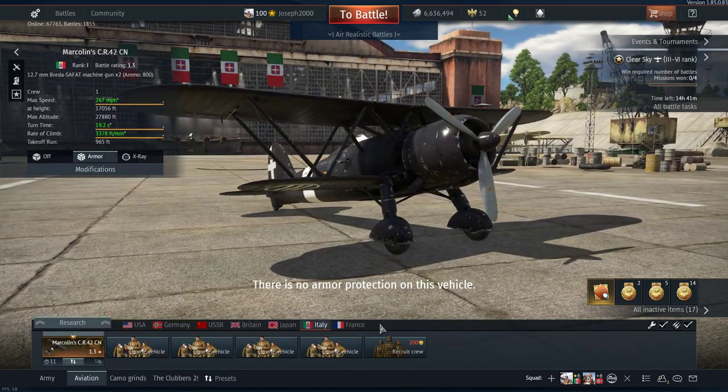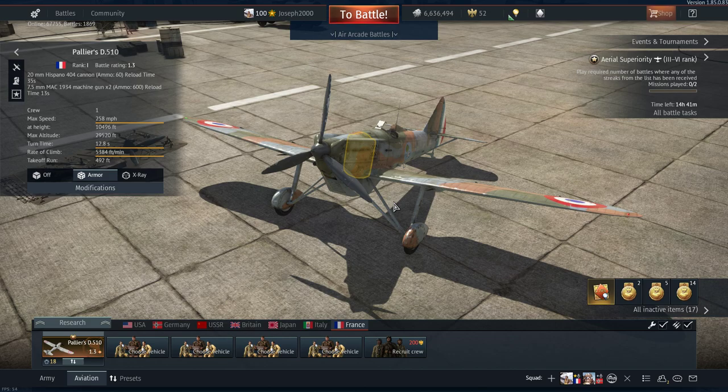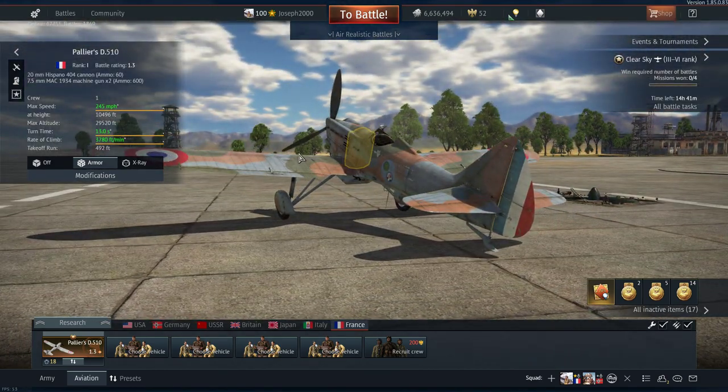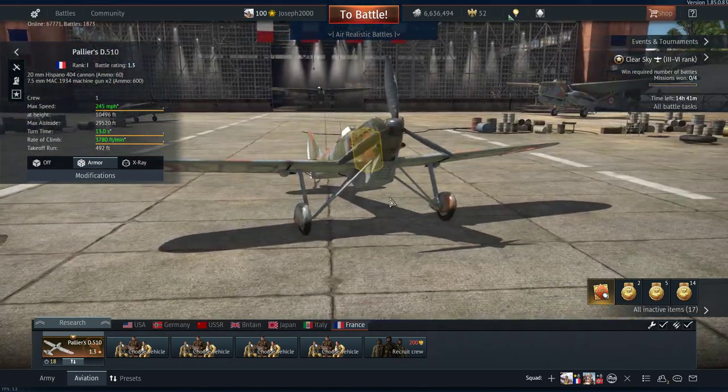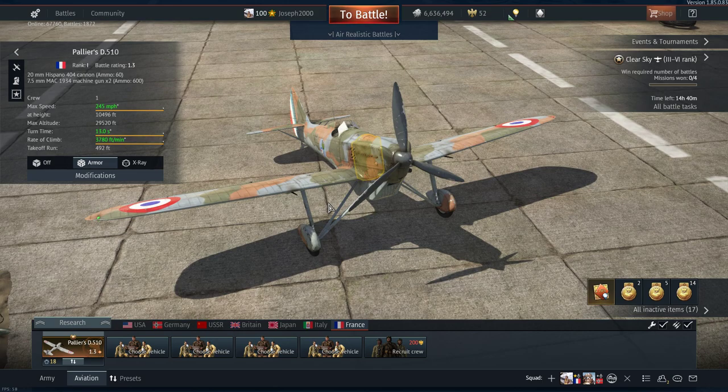Japan — I don't have anything. Italy — I only have the Mark Olin CR42, which you've seen in the Germany section. My only French premium is Pallier's D510, which I got for free during Christmas when French tanks were released — you also got the H39 Cambrone. This thing is amazing for 1.3 — it's basically a D501 with WEP and it's so fun. The 20mm works wonders, the 7.5s work alright, it's reasonably maneuverable for a monoplane. It's a cheap premium at 250 Golden Eagles, but I got it for free.